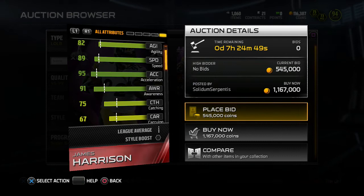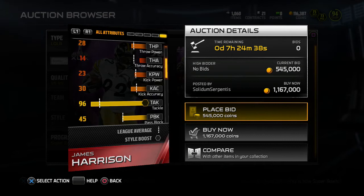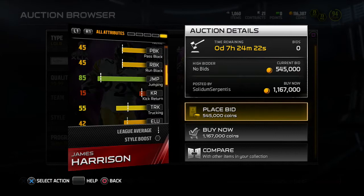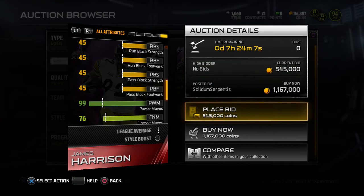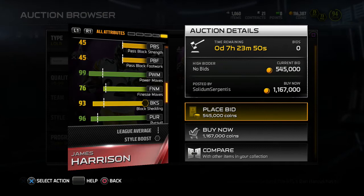Awareness is 91 — that's pretty good. Catching is 75, that's also good. If he was a little bit taller that would definitely help him jump and get interceptions, especially in zone. Tackle is 96 — he's definitely not going to miss a tackle once he grabs the ball carrier. Jump is 85, not too bad, but for 6 foot you'd at least like around 93-94. Power move — this is excellent — 93. With 99 power moves and 95 acceleration at high speed, he will get off the line really quick.